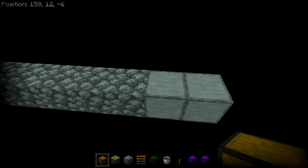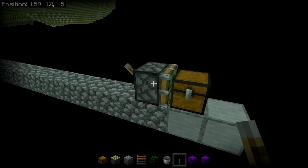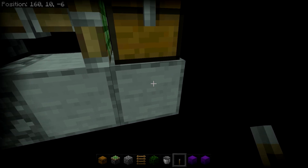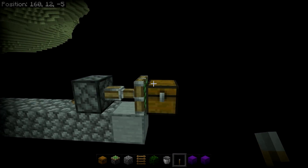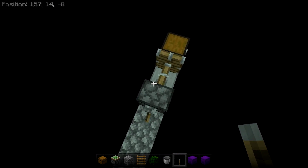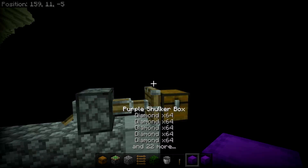To do the glitch, grab a chest and place it right here at the chunk border, then grab a sticky piston and place it facing the chest. Place a lever on the piston, then extend the piston so the chest is pushed into the new chunk. Make sure only the chest is in that new chunk and nothing else - break any extra blocks in that chunk. Confirm there is nothing else in a 16 by 16 radius of this chest.